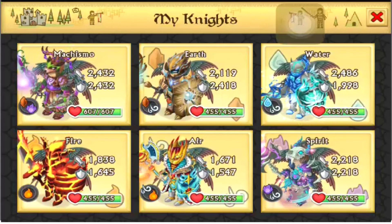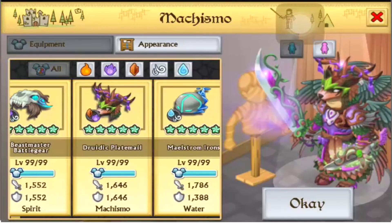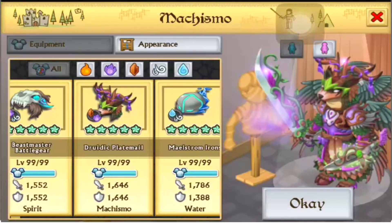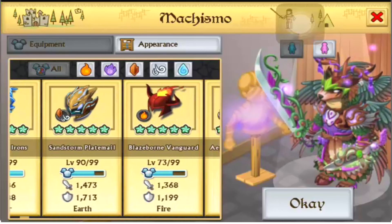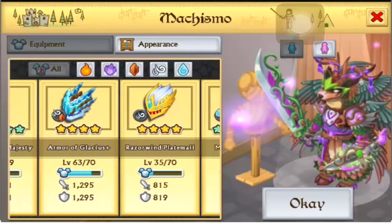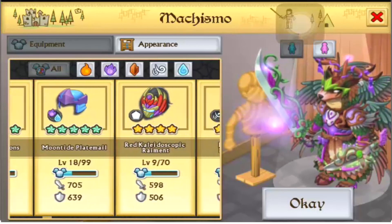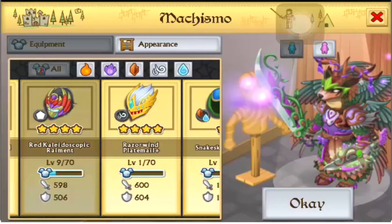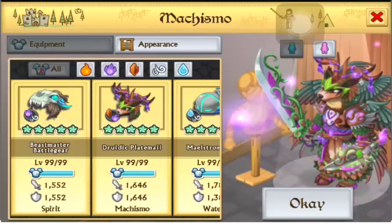As of now, I have 3 of my epics maxed. My lineup right now is the Beastmaster, my Maelstorm, and my Druidic. My Sandstorm is at level 90, Blazborn at 73, and Sky Majesty at 50. And then I have some 4-stars — the Moontide, Maelstorm, and a red Kaleidoscope. So those are the main armors.